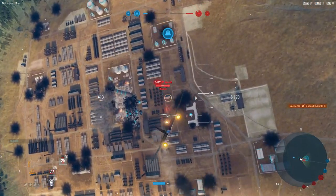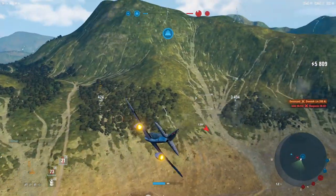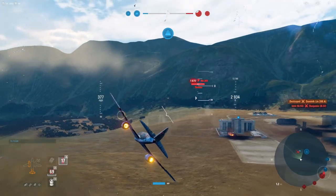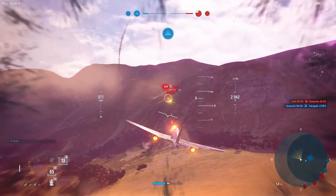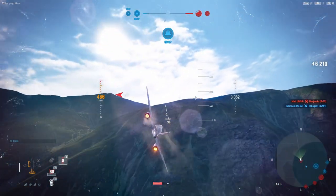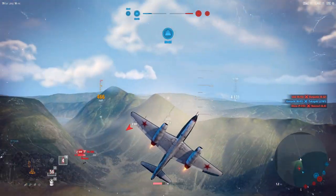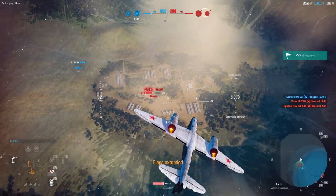Thomas is down here causing us a bit of a headache. We did pick up the garrison which is great. We do have a human in an IL-8 as well. I'm a little wary of when the B-32 comes back — that'll be very dangerous. We're going to blow right past him to limit the time I'm in his tail gunner, then come back around and re-engage with the 20s.